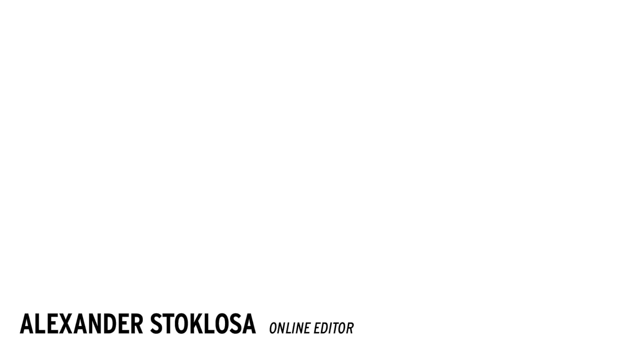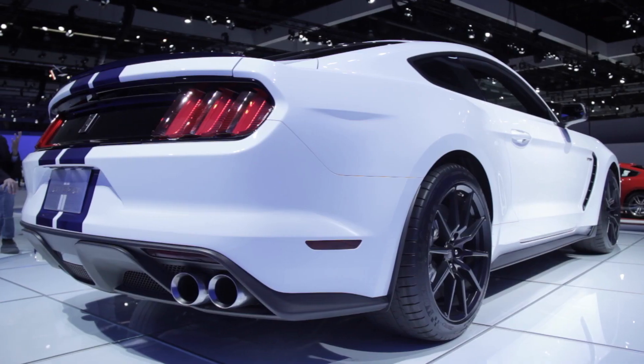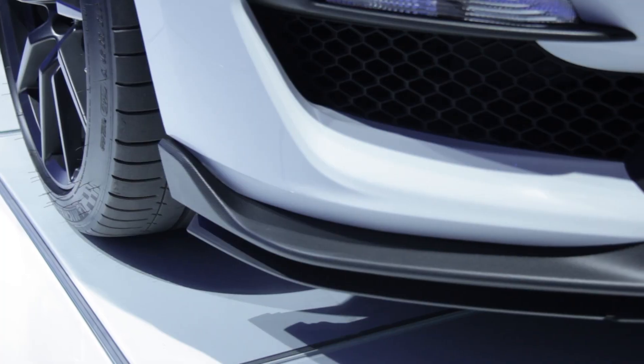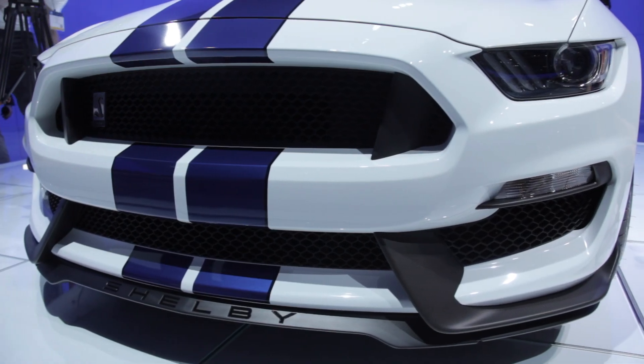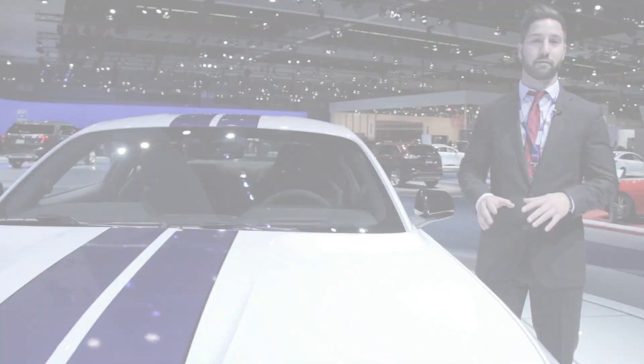We're here at the 2014 Los Angeles Auto Show covering the hottest debuts that you need to see, starting with this one. We're here at the 2016 Ford Mustang Shelby GT350 and this is a car we're really excited about. We're expecting over 500 horsepower and combined with its track-tuned suspension, we expect it to go head-to-head directly with the Chevrolet Camaro Z28 and put up a really good fight.